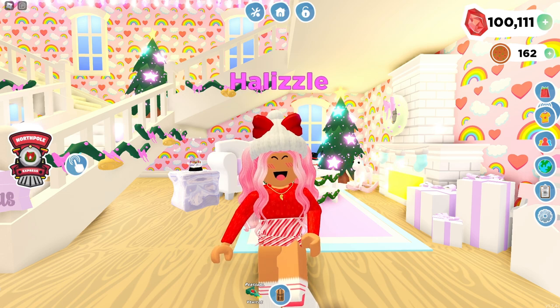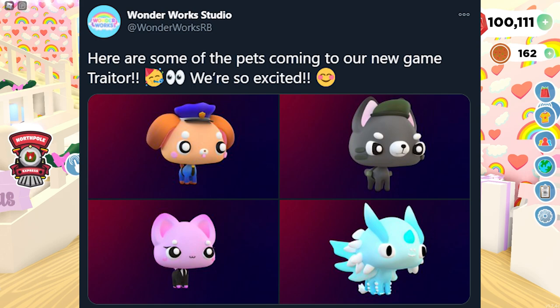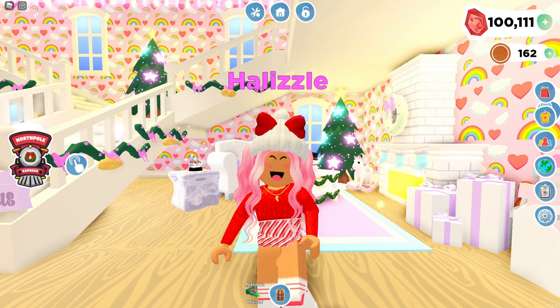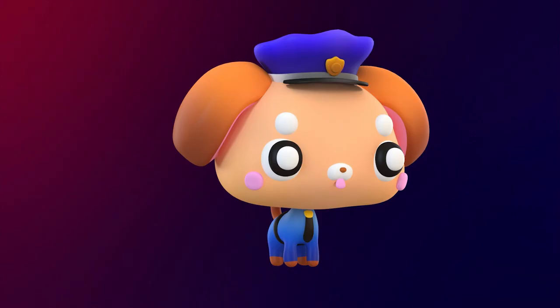Alright, so moving on to where we last left off. The most recent tweet says: here are some of the pets coming to our new game, Traitor. So the first pet that we see right here is a little police dog. If you look at these pets, they actually look like Overlook Bay pets, and you know, Overlook Bay and Traitor are from the same studio, so that is why the pets look alike.